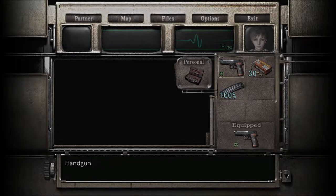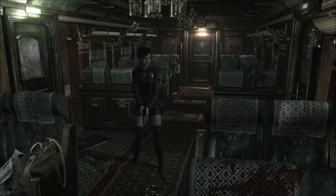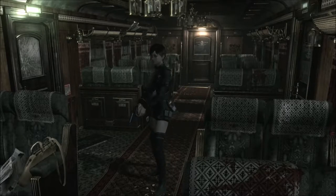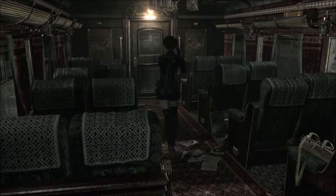We got infinite ammo — I forgot about that. We did that last time in the leech hunter mode. And we also have machine gun ammo, but we don't actually have a machine gun. So this is really cool. Rebecca looks like she's evil, like she's possessed. Her eyes are red. She looks really cool. I love it. It's a really cool feature.